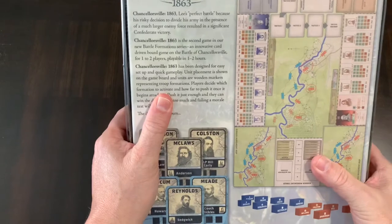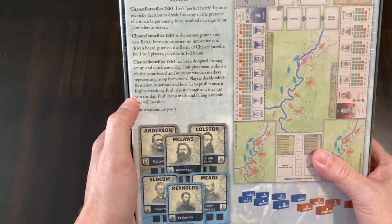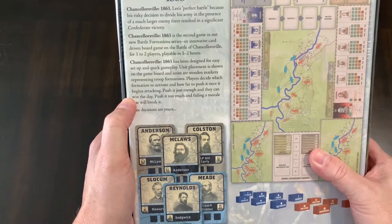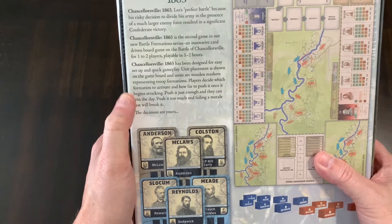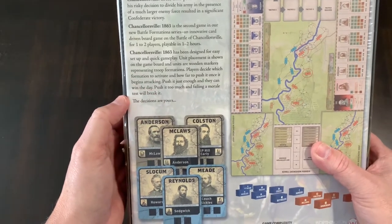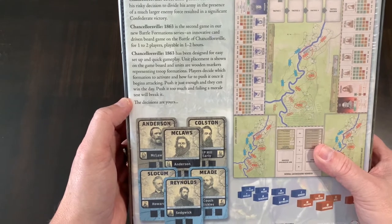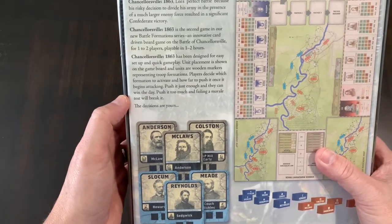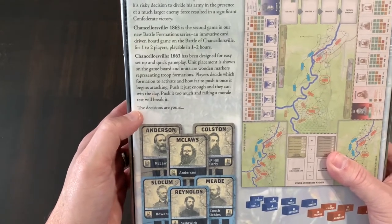Let's take a look at the back of the box. Chancellorsville 1863 features a perfect battle because Lee's risky decision to divide his army in the presence of a much larger enemy force resulted in a significant Confederate victory. That was a violation of one of Sun Tzu's principles in the Art of War — you don't divide your army in enemy territory, especially facing a larger force.